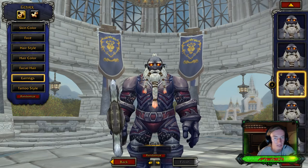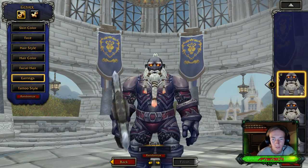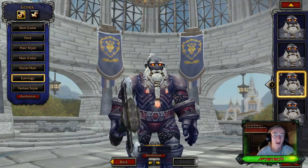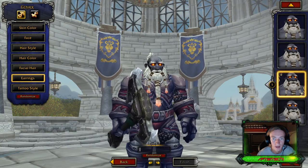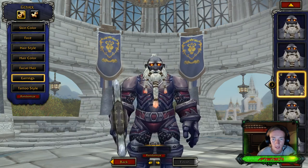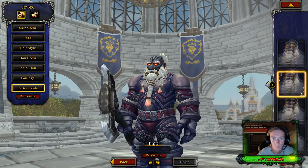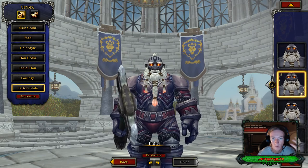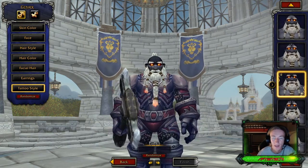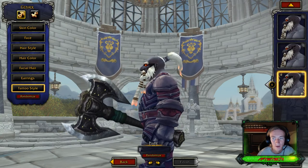They've got seven different facial hair options. These guys also have piercings — there's a nose ring, an eyebrow ring, a left earring, a double nostril ring, and a double right earring. For tattoos, they're mostly skull-based and cover the scalp, so if you have hair you won't see them much. There are six different tattoo options — one of them kind of looks like a demon hunter's eye cover.